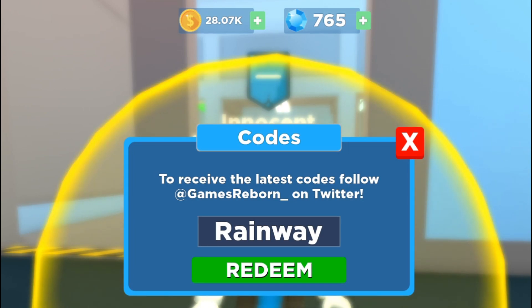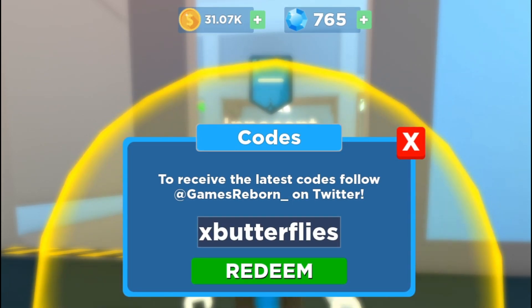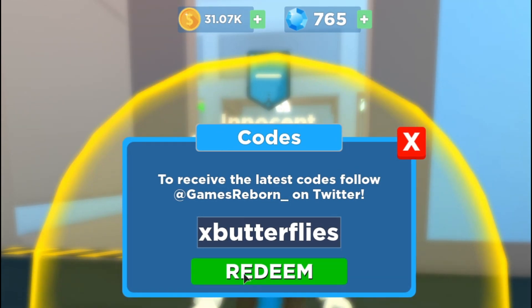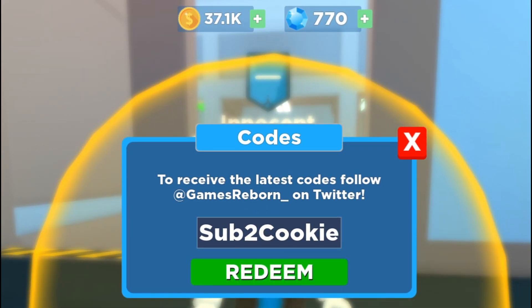Another code is 'rainway' — a big YouTuber from Booga Booga — and this code will give you 3000 tokens. There's another code: 'x butterflies,' which gives you 6000 tokens — that's a big amount. Another code is 'up to cookie,' giving you 3000 tokens.